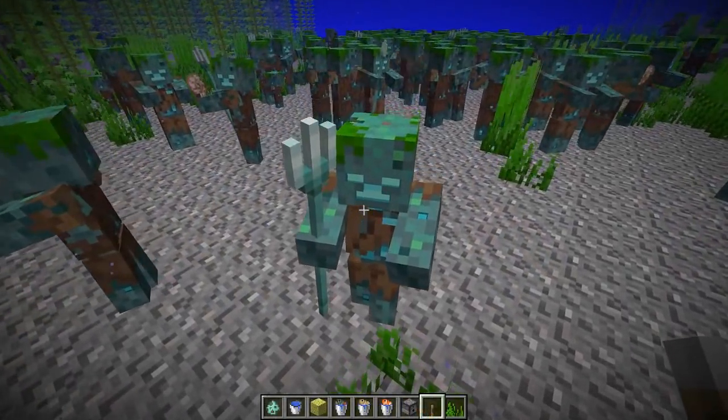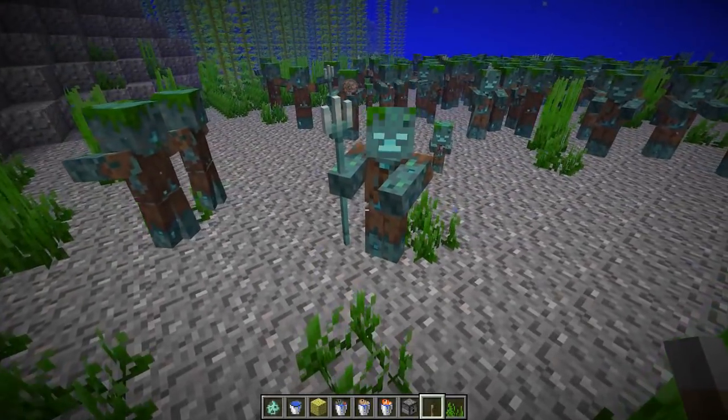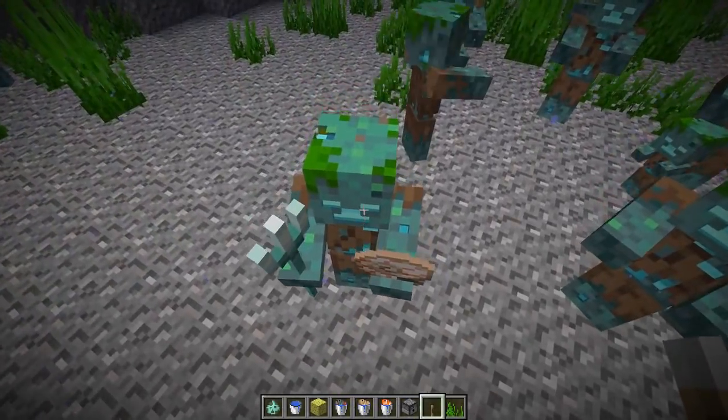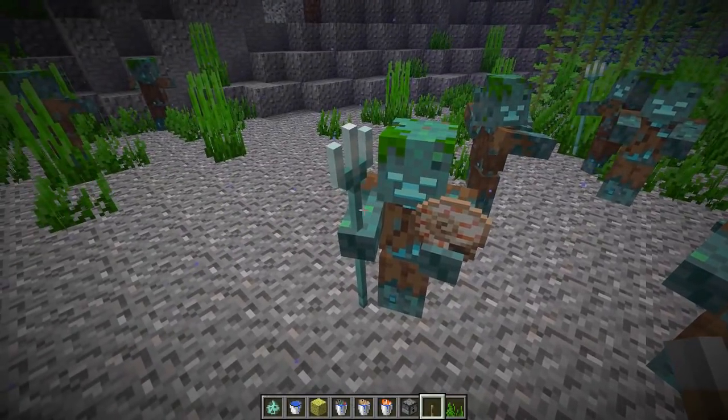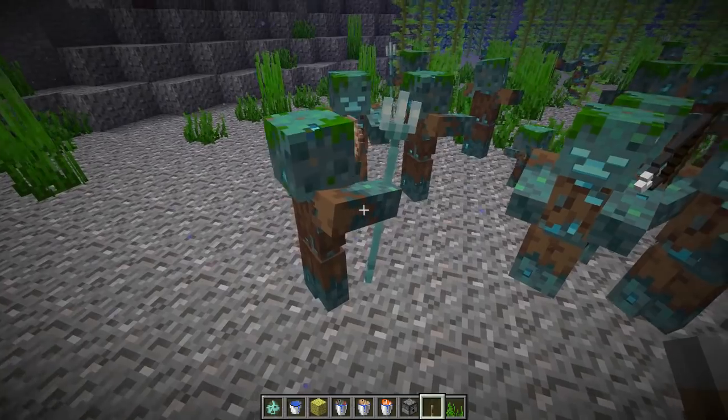Previously a drowned could drop one trident from its loot table as well as one it was holding in hand. They have now fixed it so it will only drop one trident. Here's a really rare drowned — one that's holding a trident in the right hand and a nautilus shell in the left hand, which is now possible.